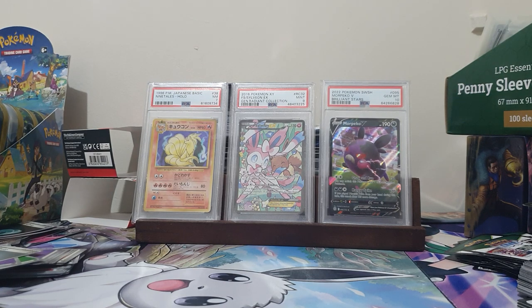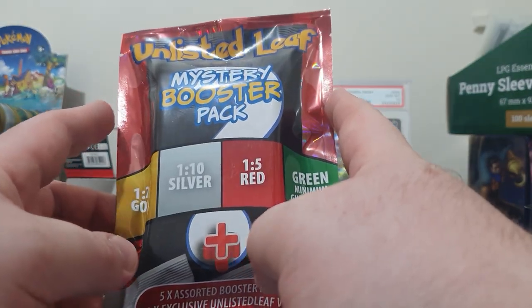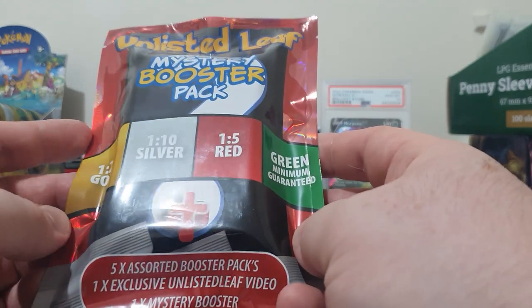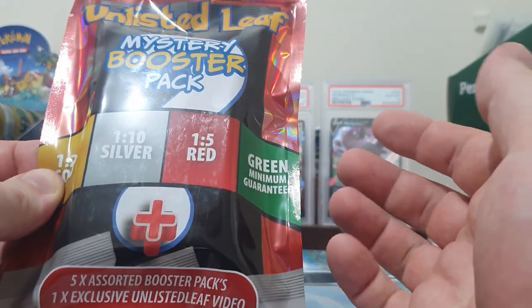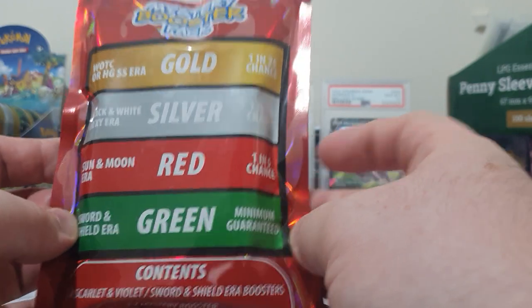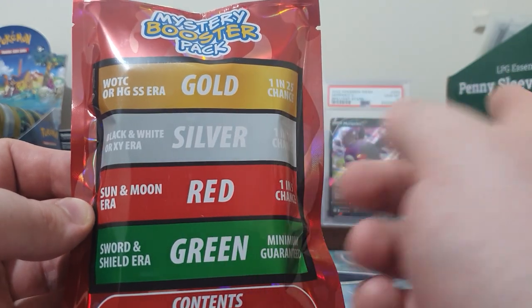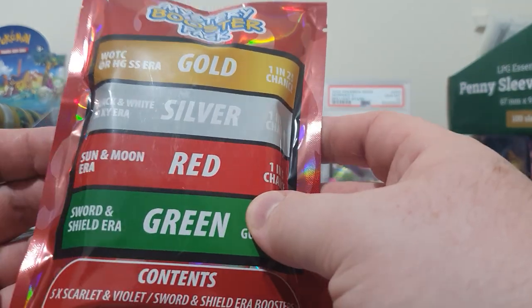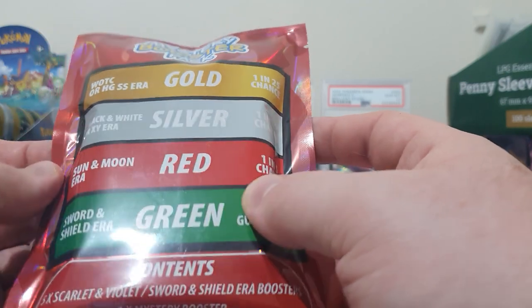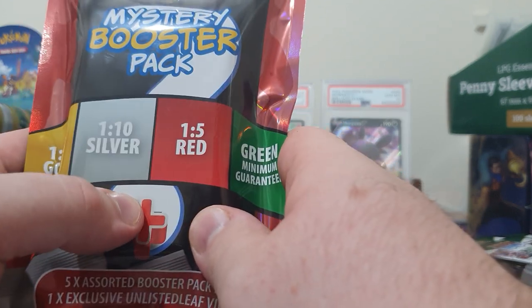Today is the first Not For Trade of 2024, and I thought I would have a bit of a special. I have a mystery pack here, and this is the mystery pack done by Unlisted Leaf, a fellow Aussie YouTuber. I personally feel like this might have been a bit more expensive than it's worth. However, I know that it is mainly because of this high-end stuff. Getting packs this cheap could be fairly difficult for some of these sets. I got this from a trading card vending machine in my area.